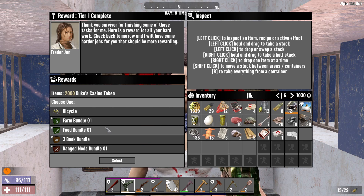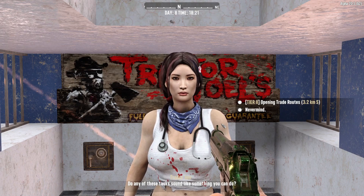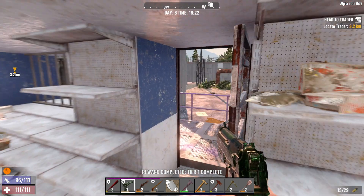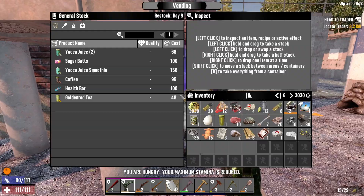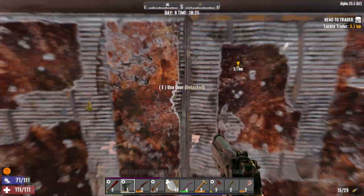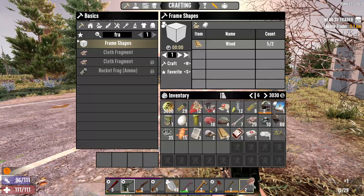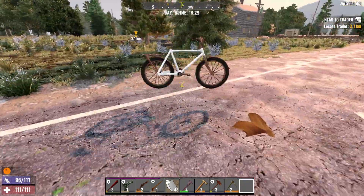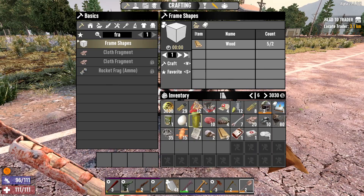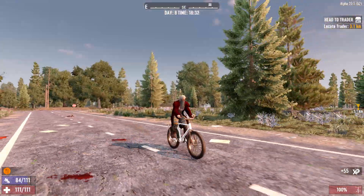We've got a bicycle! I'm definitely taking that — we need to get around a lot faster. We're going to grab the bicycle. The trader also has a special job — open trade routes — but it's a real distance away, so we'll have to think hard about committing to it. Luckily we've got a bicycle now, so things are looking better. I'll repair it, drop the shovel, read that book, and now we can go home.